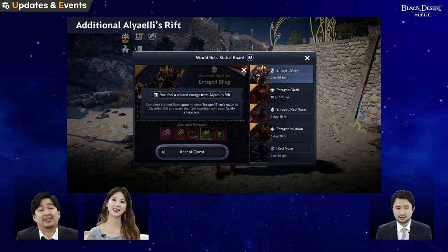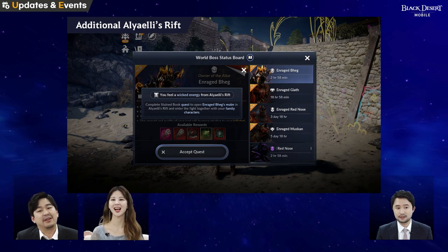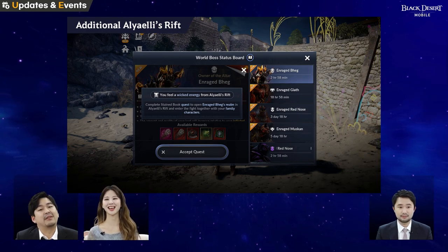The next update we would like to introduce to our adventurers is Ariely's Rift, updated for Red Nose, Gas, Bag, and Muscat.